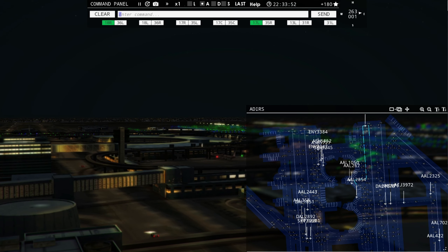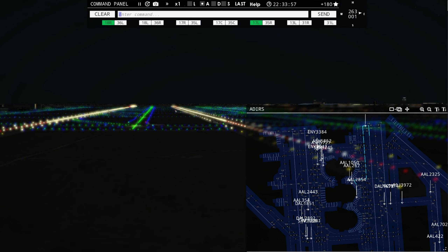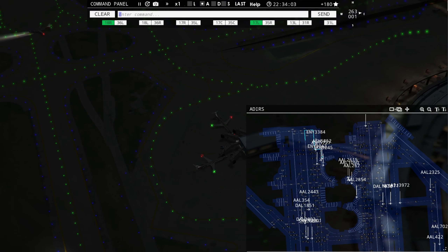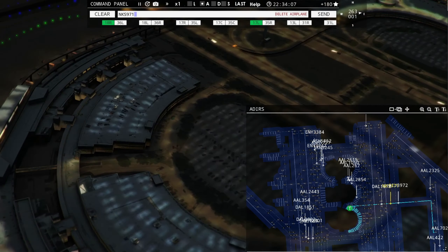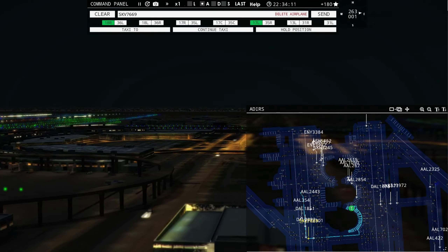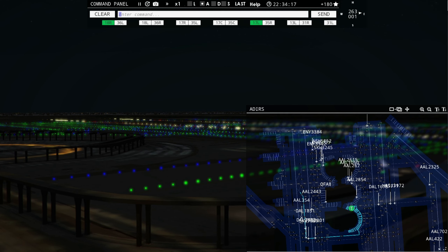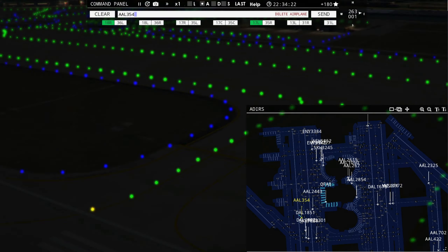American 267 requesting push and start. Delta 1678, continue taxi, cross runway 17 center. American 422, taxi to terminal. Sky West 3245 requesting push and start. Frontier Flight 2301, continue taxi, cross runway 18 left. American 2443, continue taxi, cross 18 left.